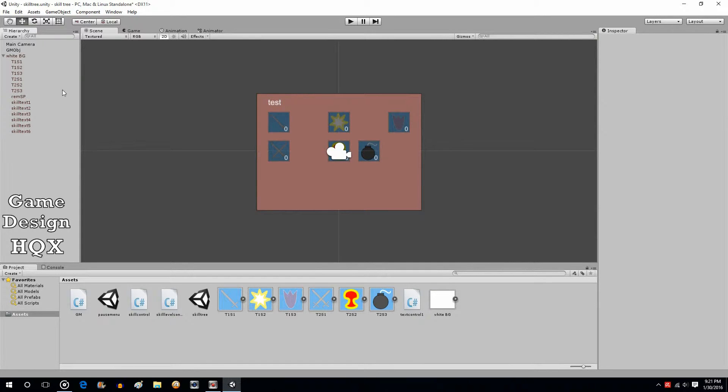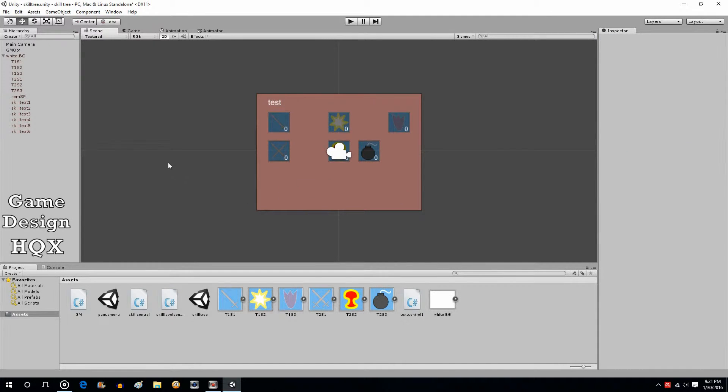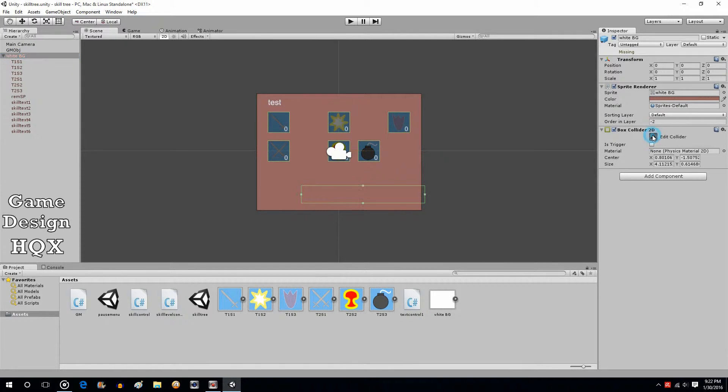When I originally made this, I didn't make a way of closing the skill tree, so let's add that. The white background itself doesn't have a collider box, so let's go ahead and do that now. Physics 2D, box collider. And we're going to shrink this down to the bottom here, because what we're going to do is we're going to put a text object that's going to line up with this box, that's going to say 'close'.